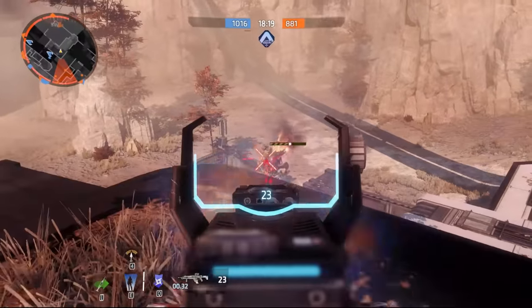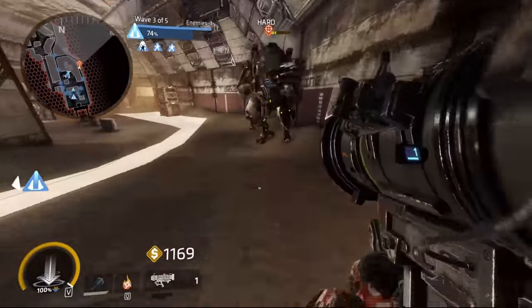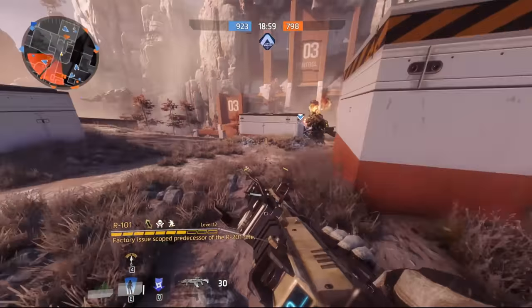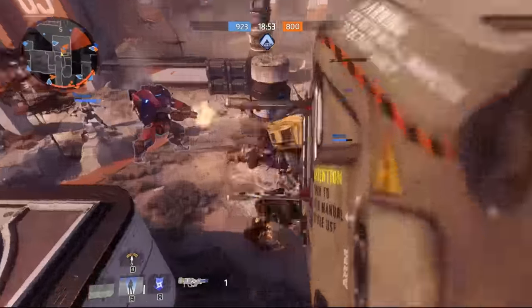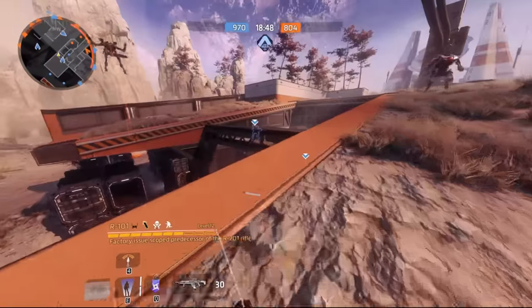If they were controlled by people, they would completely stop anyone else in the match having any fun as they get lasered instantly by a player-controlled Tone. AI titans are admittedly fairly incompetent, and so they feel a lot like incredible set dressing to give a perspective of just how small you are. A good amount of classes also spawn with anti-titan weapons, meaning they serve another purpose — boosting the player's point economy and letting them get closer to playing the ever-enticing pilot.